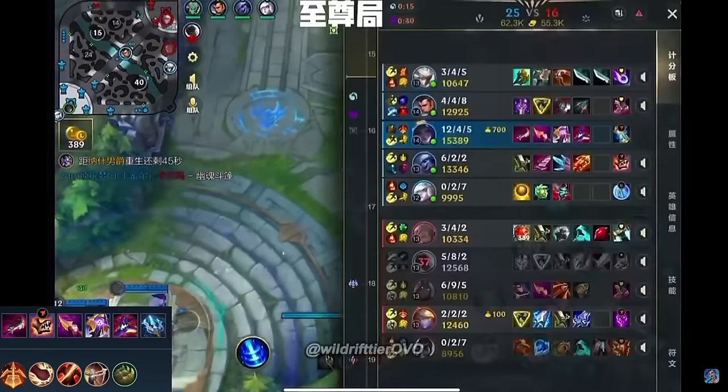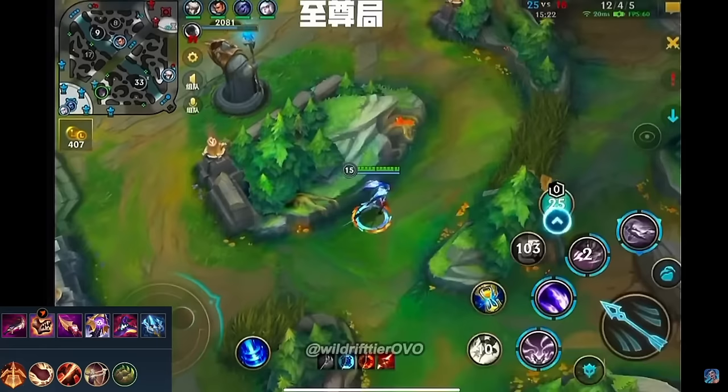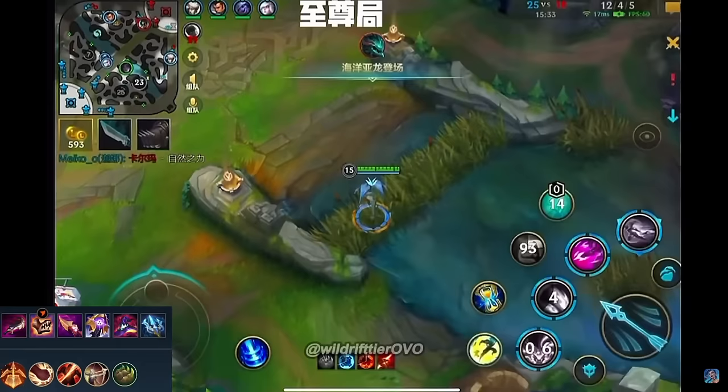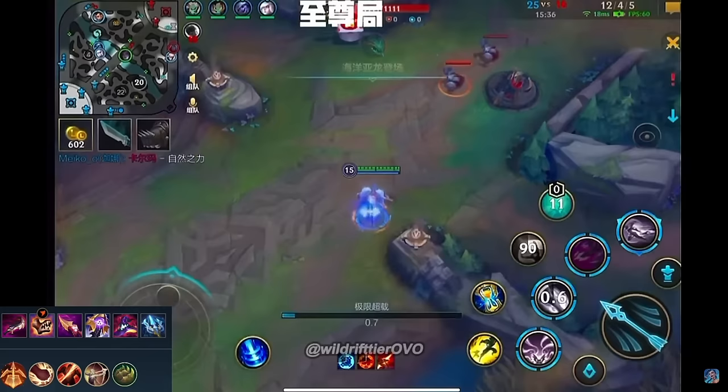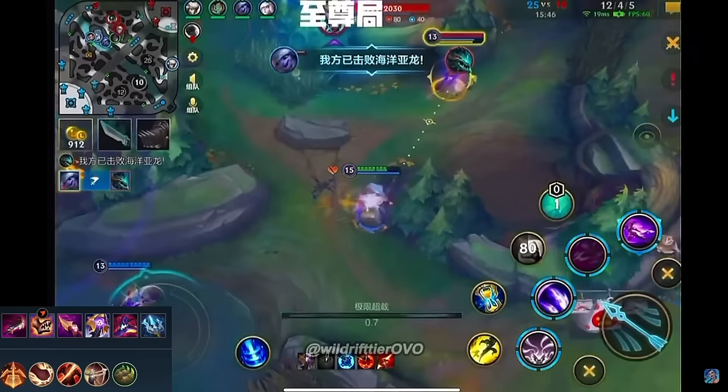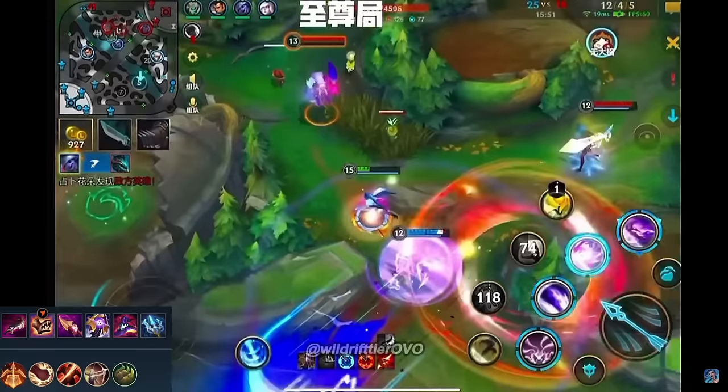We now have Ardent Censer and Harmonic Echoes. In case you didn't know, since you have Harmonic Echoes and are healing everyone around you — up to four people — you apply Ardent to everyone. The same applies to Staff of Flowing Water, which means the value of these items is increased because normally on Janna you can only shield two people and apply all effects with ultimate, but now you can consistently do so on a low cooldown, constantly spamming these benefits onto your allies. Look at the damage of Kaiser — avoids certain death, gets the Azrael, but misses the ultimate.